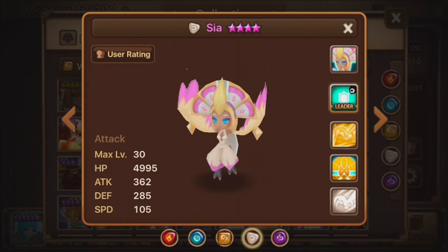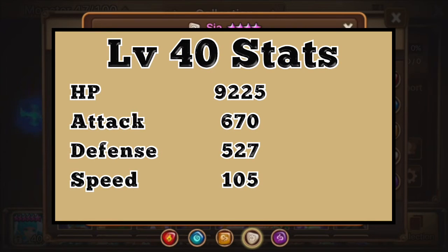The stats at level 4/6-star are as follows: 9,225 HP, 670 attack, 527 defense, and 105 speed.